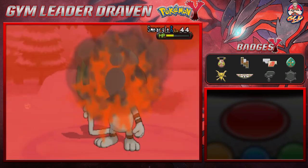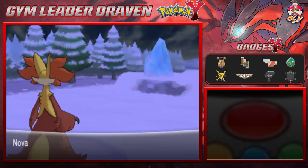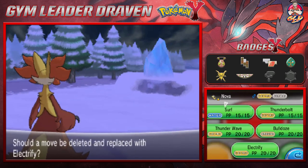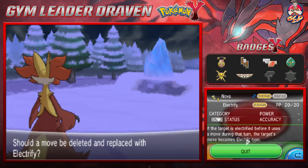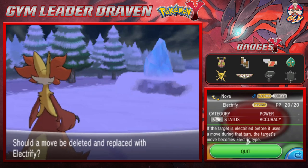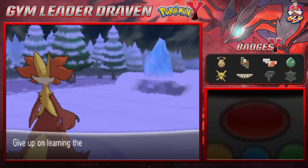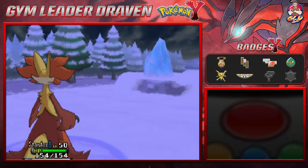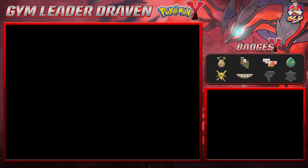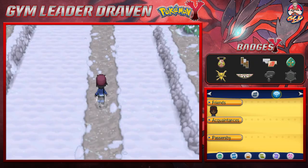Flamethrower attack and just like that Smeargle is defeated. Nova grows to level 45 without doing anything and is learning Electrify. This move makes the target's move become an electric attack before it uses a move that turn. We're not going to use that right now - not trying to be too strategic at the moment. Blade grows to level 46 and Salvador has been defeated.